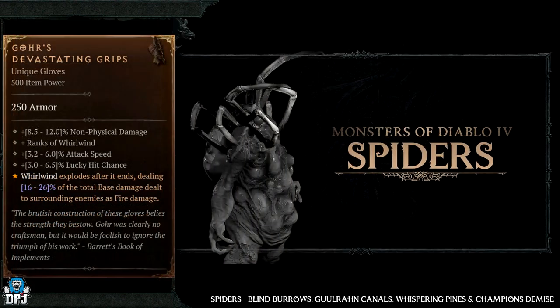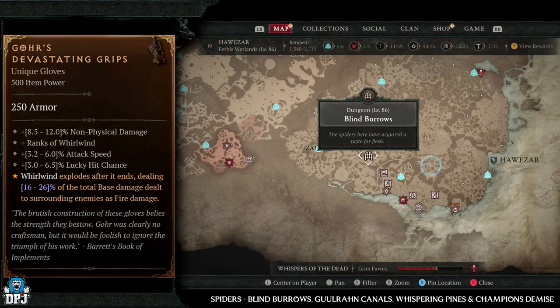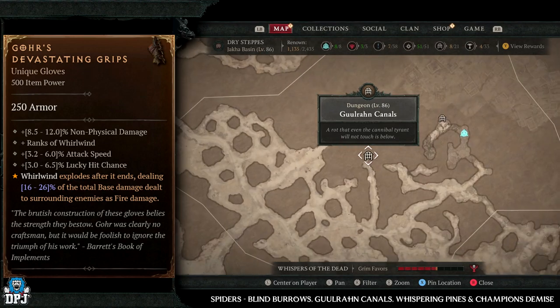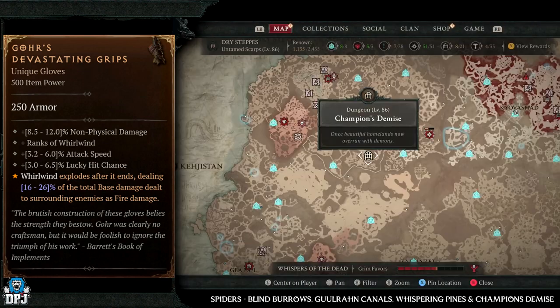Next up we have Gaur's Devastating Grips — this has an increased drop chance from those Spider enemies. Spider dungeons: the Blind Burrows, the Ghoul Run Canals, the Whispering Pines, and Champion's Demise. Four incredible dungeons for that enemy type.